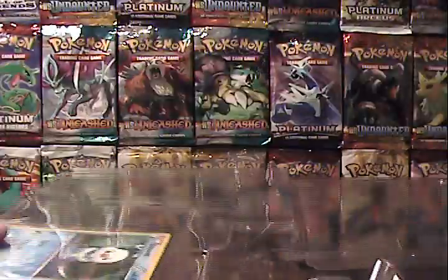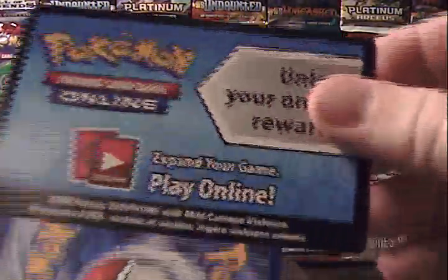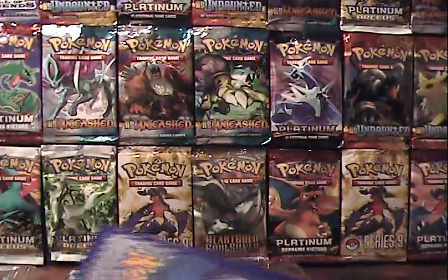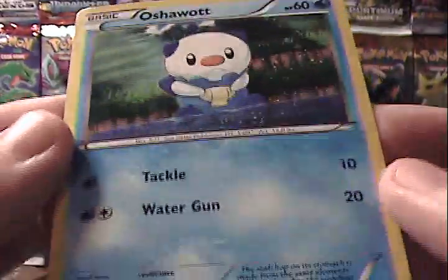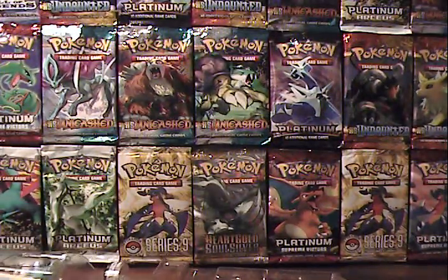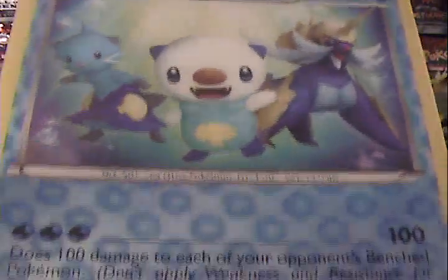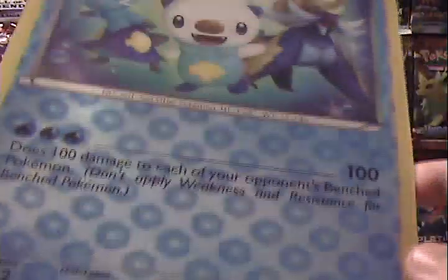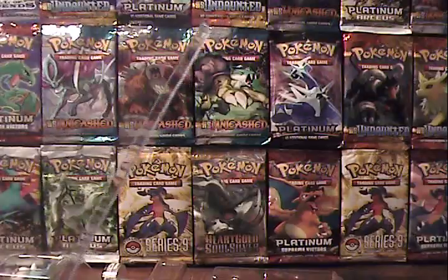I'm going to start off with the promo card. As always they give us this online code card, as well as the promo card itself. Very cute looking Oshawott. We also have Bianca's Oshawott — here's the attack. It has that 3D background; I really like that effect they do. Let's hear it for big top loaders.